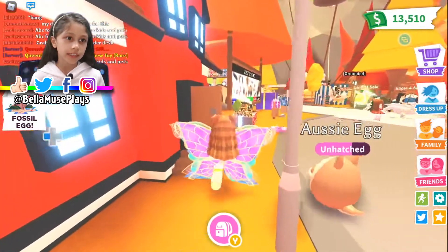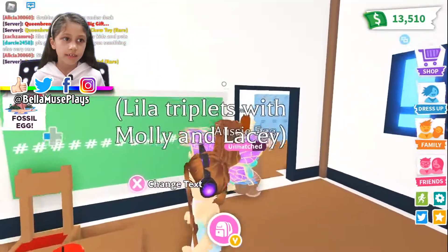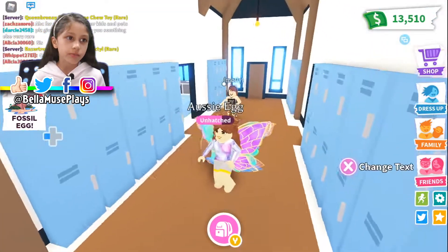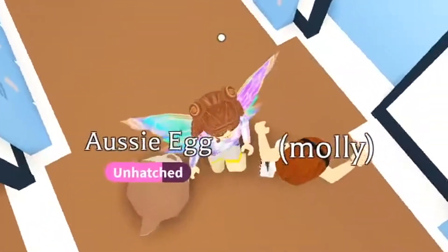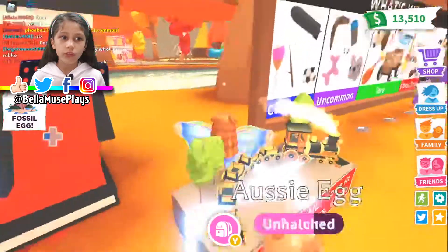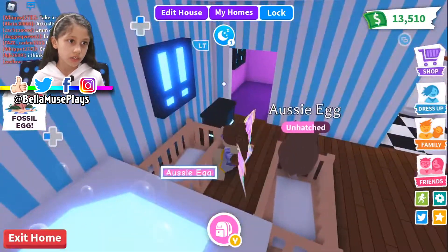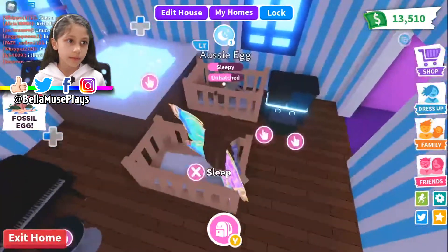Let's do the Aussie egg first. I can fast forward this. These wings I got by putting all the wings together and it looks pretty — oh wait, I can smack people with them! I'll fast forward the tasks and show you when they hatch. I'll put you to sleep and I can sleep as well.